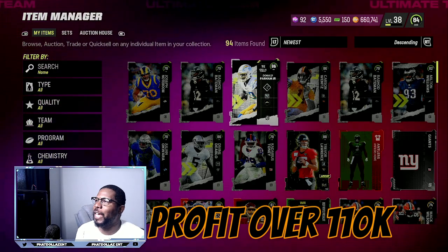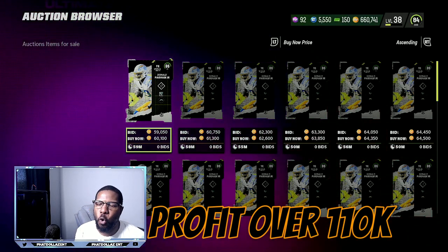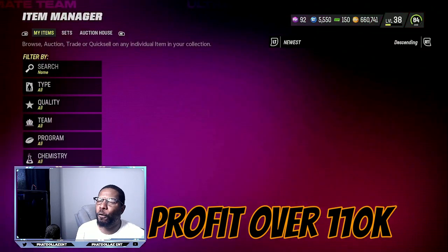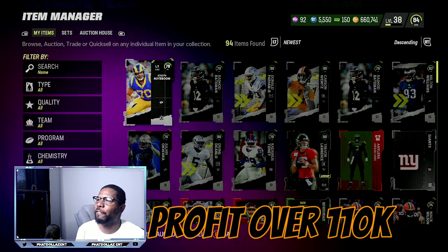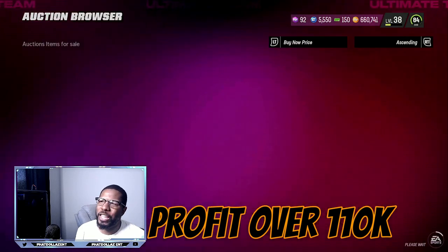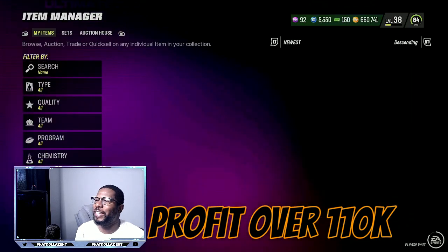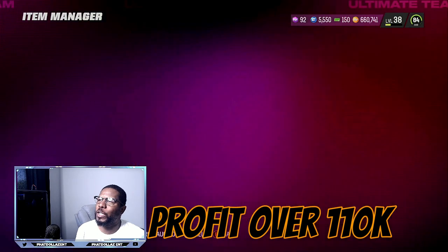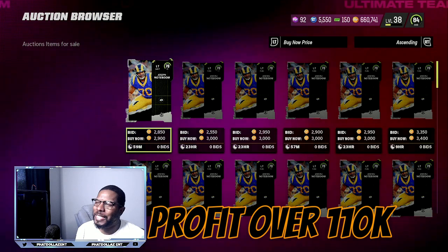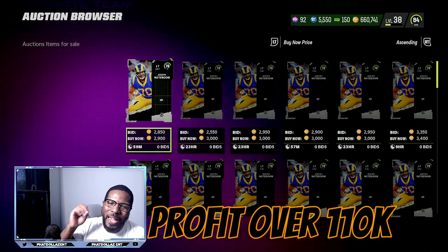We also got a 79 which is good for sets, and another 86 - that's another 58,000 coins. So we're up about 60,000 coins. Then the next pool also pulled an 86 Paro, so that puts us up another 60,000. That's over 100,000 coins made live in this video in about five to seven minutes. You still have the 79s that go into sets, and a 78 at around 2,900 to 3,000 coins. This is the most insane and consistent coin making method in Madden 23.